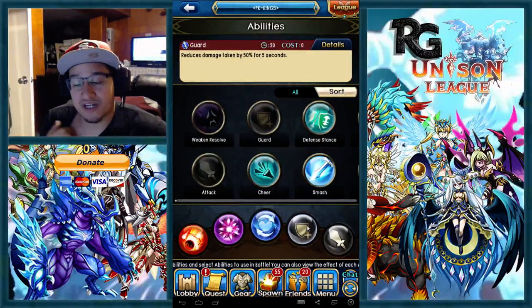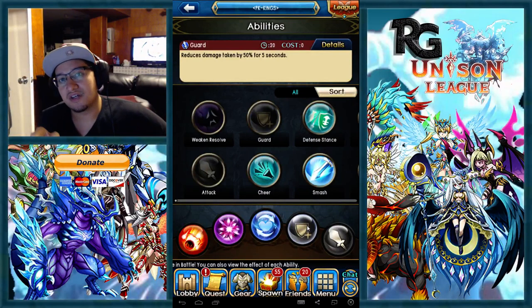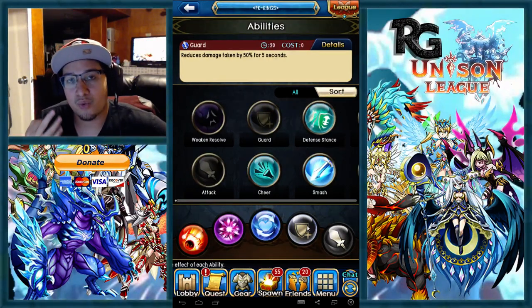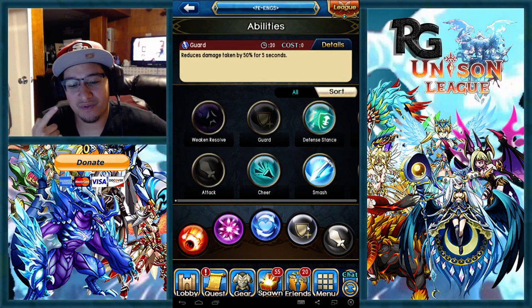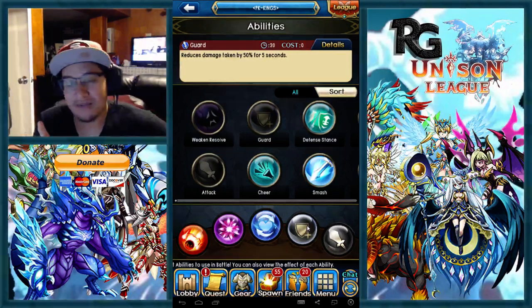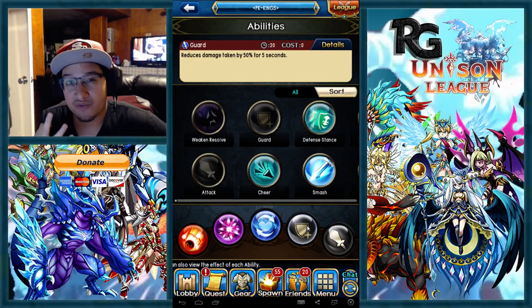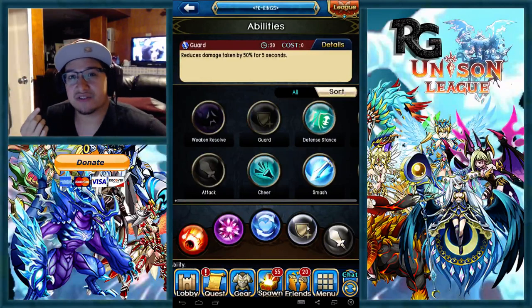If they do target you and you use Guard, it's going to mitigate a lot of damage and make their costs get wasted on somebody that's guarding. You could theoretically die while using Guard. However, a lot of the times when three archers target you, one archer will actually kill you with one of their lethals — and the other two, even though their lethal is on cooldown, it doesn't actually take their cost. But when somebody guards, three lethals will actually go on them, and three of those people had to waste their costs on one target. That's something actually good about Guard.